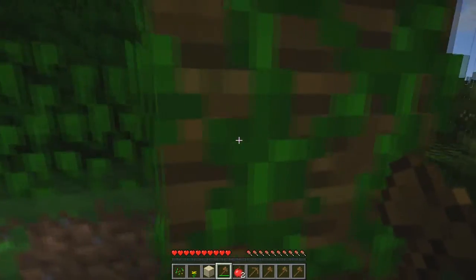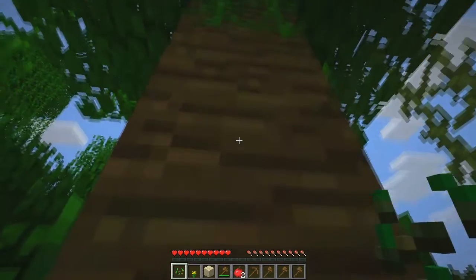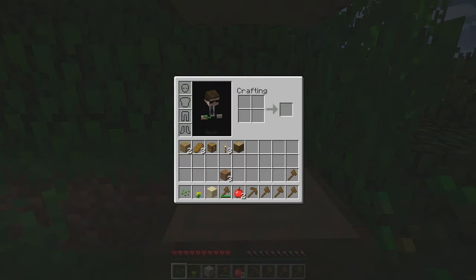So here we have some trees, and it's got some vine-type stuff on it. If you just left-click and hold it down, it'll break that leaf. And if you also hold left-click, it'll break the wood eventually. And boom, I got a piece of wood — a piece of jungle wood.